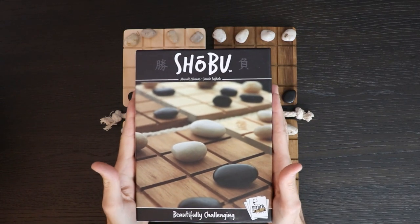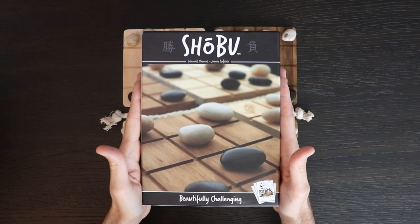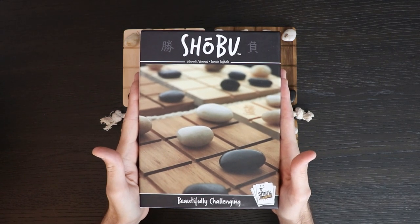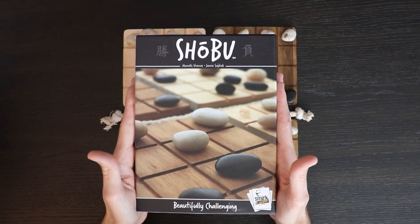It is one of my favorite two-player games at the moment and it is called Shobu, being put out by Smirk and Dagger. It's a two-player game, takes about 20 minutes, ages 8 and up.